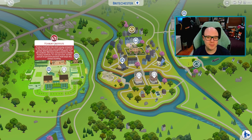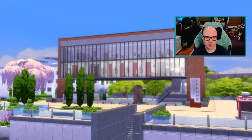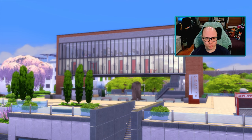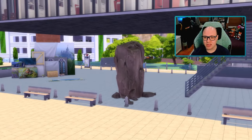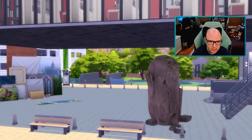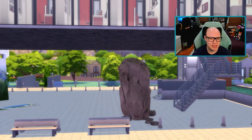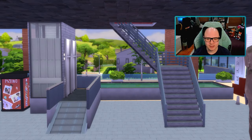Even though I said that I felt my build fit into Foxbury Institute very well and the reds really pop there, look at how it looks from the map — it really sticks out. But I'm still proud of it and I think it looks good. Here is the museum on the Foxbury campus. If you go straight into the plaza, you can see that there are some artists working. There is this rock formation sculpture thing that actually exists there in the museum — I couldn't find much information on it, but this Tomarang debug rock actually looks a lot like it, which was very surprising.